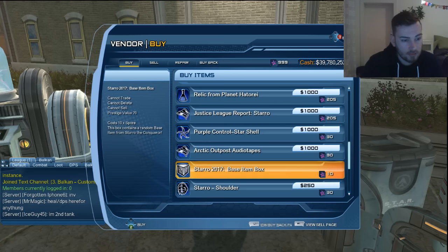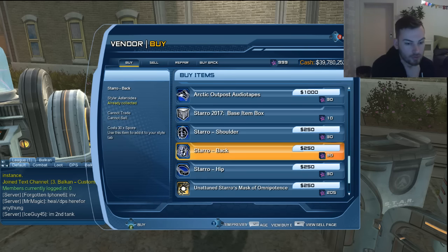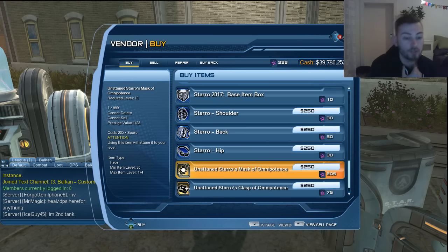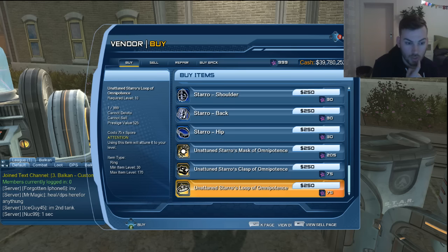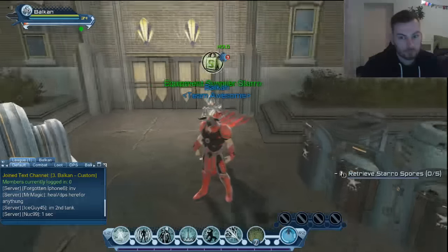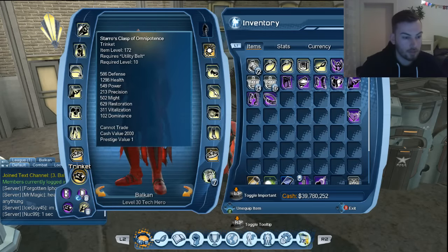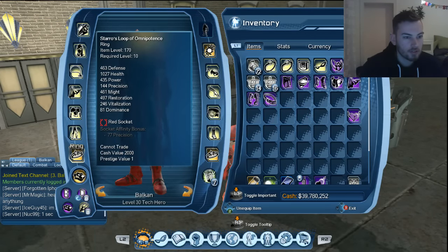You get star base items here — I think those give you feats as well. You can also get other style pieces like back, shoulders, and hip. Then you can get a Mask of Omnipotence which goes up to CR 147. The utility belt goes up to 172. Then you can get rings — I bought two rings, no CR 170 goes up to that. So basically you can get much much stronger.